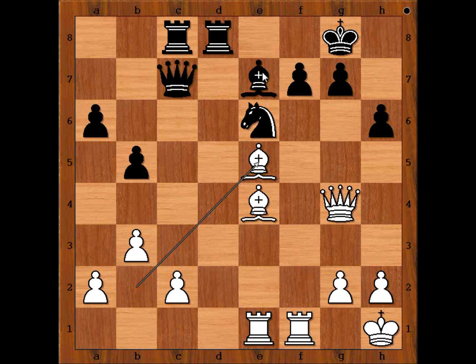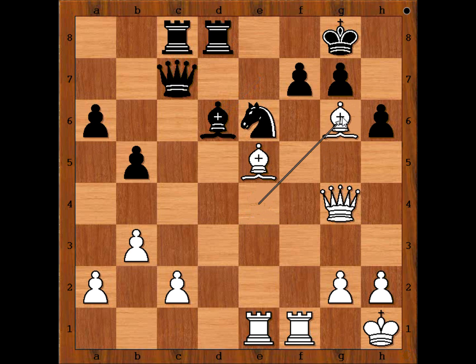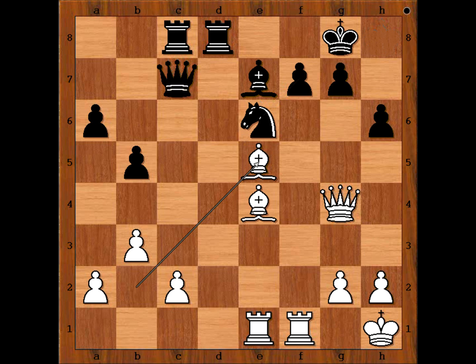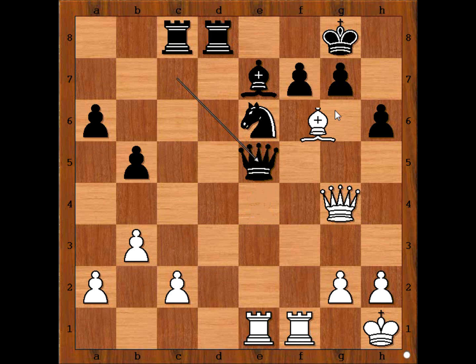If bishop to d6, then bishop to g6 could be played. And after bishop takes on f7, bishop takes on f7 check, and white is winning. For example, after king to h8, bishop takes on e6. And what else? If queen takes on e5, then check — discovered attack on the queen. After king takes bishop, rook takes queen and white is winning again.